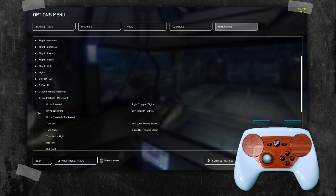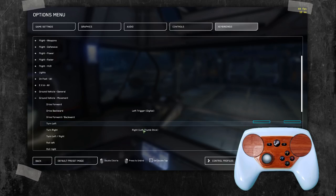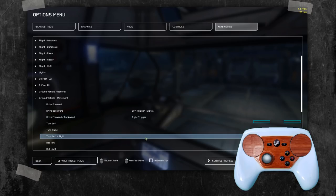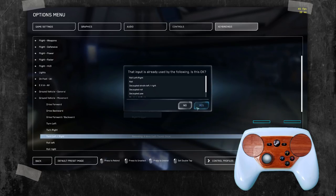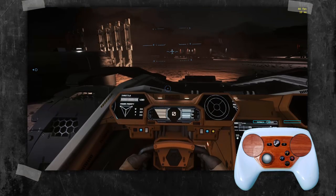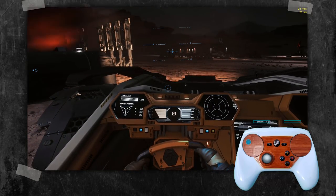We're not going to be able to get analog reverse for now — that's kind of a goofy one — but unbind drive forward, unbind left, unbind right. Then bind drive forward and backward to your right trigger, and turn left and right to your left joystick. That's it. Now we go back — boom, I'm holding steady at that range.